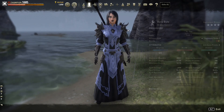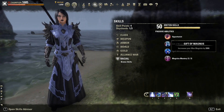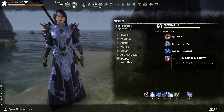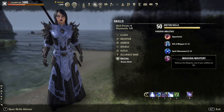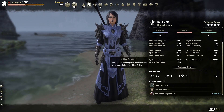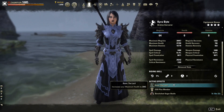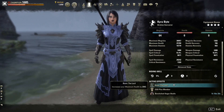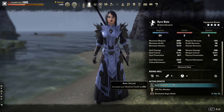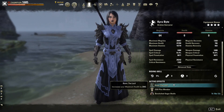We are a Breton — they give us some really good racial passives. We get max Magicka, spell resist, Magicka recovery, and reduced cost of our Magicka skills, so Breton is a really good choice. I am using the Lord Mundus Stone but I don't recommend this. I recommend going with the Mage for extra Magicka so your shields are better. I'm just a bad player who kept getting caught with shields down, so you're a better player than me — I would go for max Magicka, or maybe recoveries if you need it, but I don't think you will.